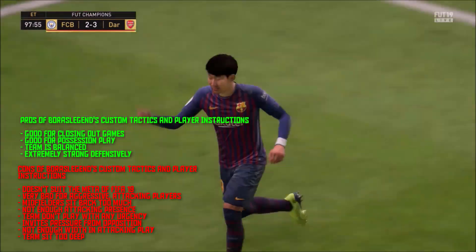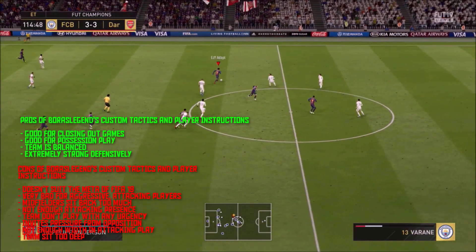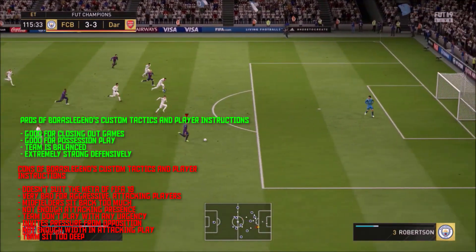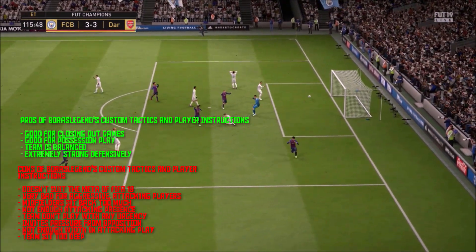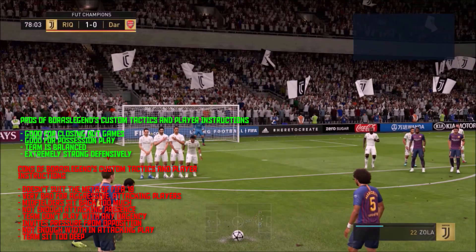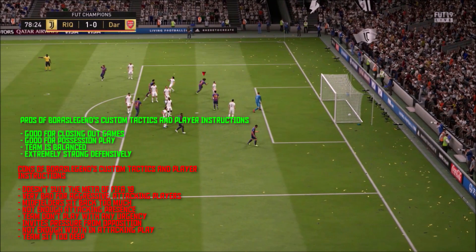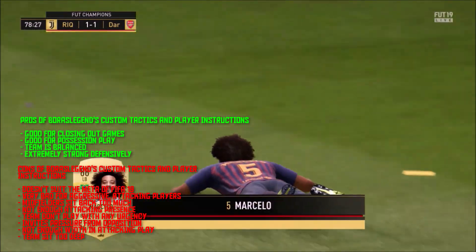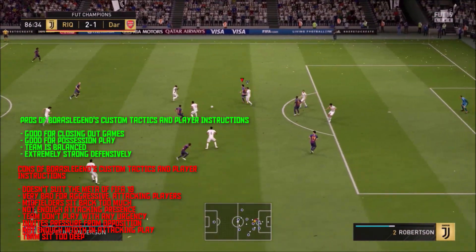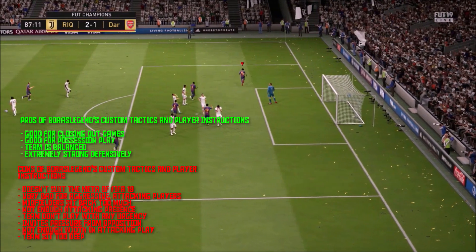Boras Legend's formation just doesn't work in this game. If we look at F2Tekkz, he used the 4-2-3-1 narrow. Looking at other popular YouTubers and pro players, they're all using around the 4-2-3-1 narrow or the 4-1-2-1-2 bracket 2 formation — because it fits the meta. You want your midfielders in advanced roles; the aggressive player gets rewarded in this game. I'd only go to the 4-4-2 if I'm winning by two goals in the 80th minute to close the game out.